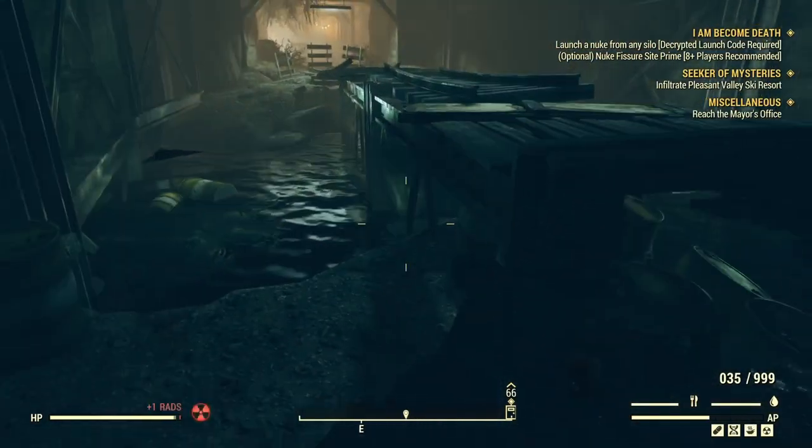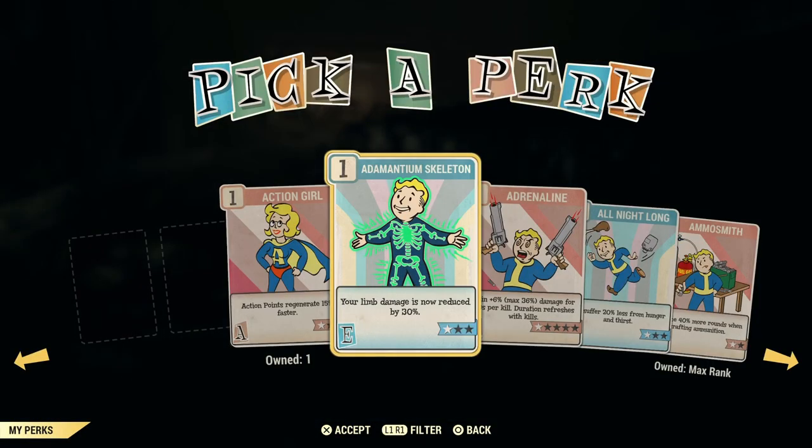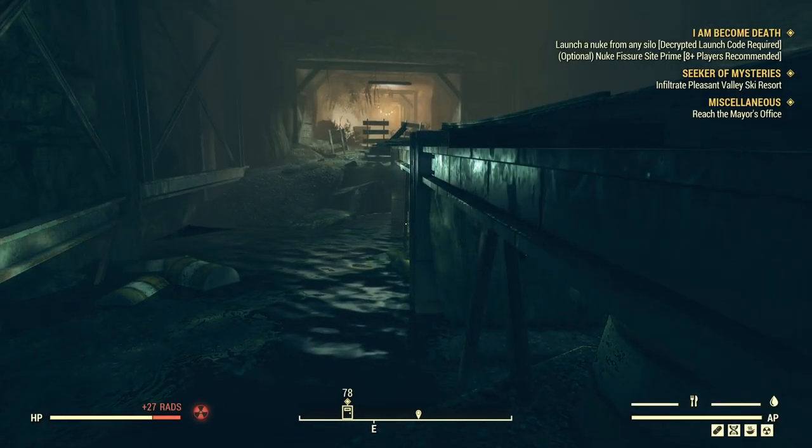What you want to do is come over here to these barrels and wait until you get a mutation. Of course, you've got to make sure Starched Genes is off.